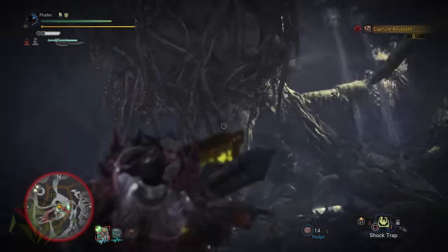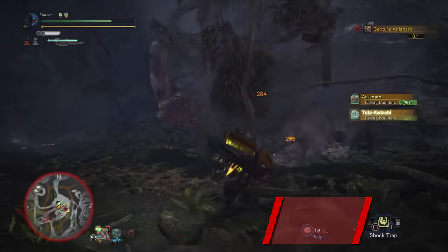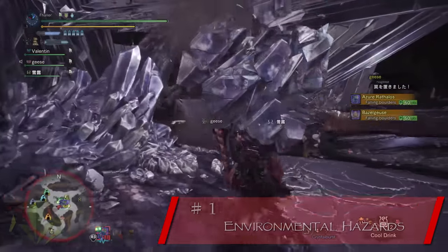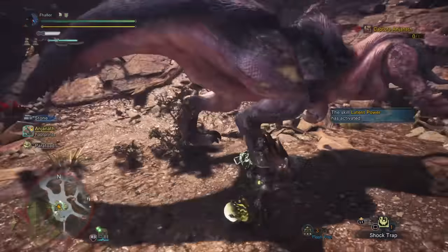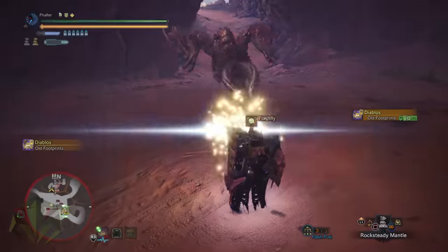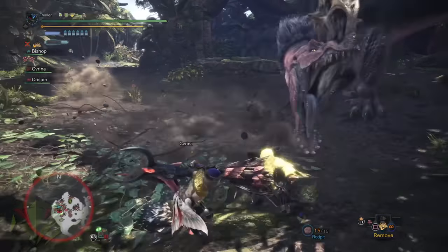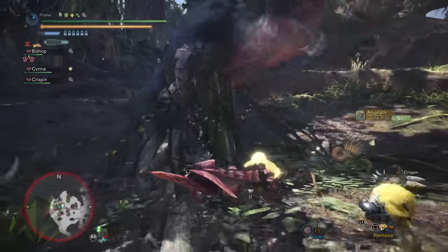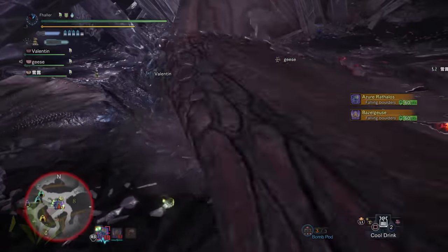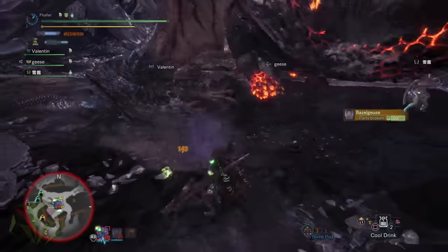To start is something that I see even advanced players not utilizing to their advantage more than anything else, which is environmental traps. These are aspects of the natural environment that can be used to damage or restrain monsters, and in some cases both. These various environmental hazards — from paralytic toads and flash flies to vine traps and collapsible pillars — not only do many of these hazards damage the monsters themselves, but they also allow your team to do uninterrupted damage for a short time.